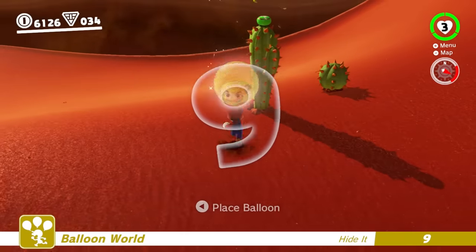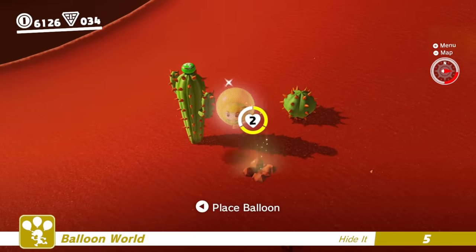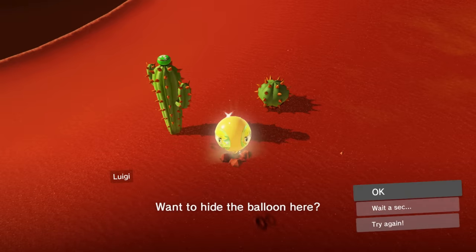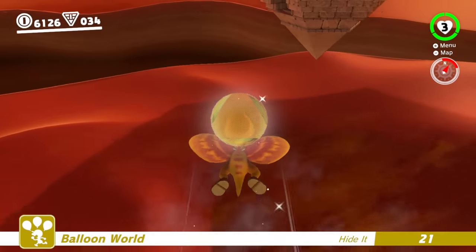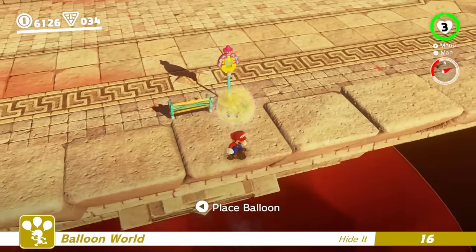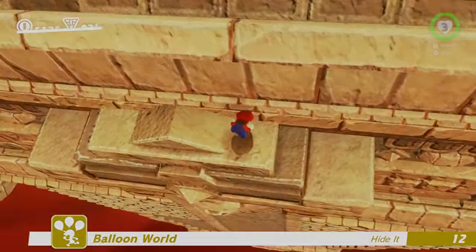My favorite hiding place by far in this kingdom is under the cactus. All you have to do is capture it, move it, and place the balloon exactly where it was. When the finder looks at the cactus with the balloon under it, it should appear invisible. Probably the best spot in the entire kingdom has to be on the sides of the inverted pyramid. You can get there by capturing the Glidon or using your Mario platforming skills. Either way, you're bound to frustrate a few players.